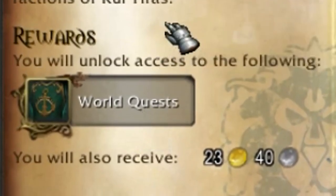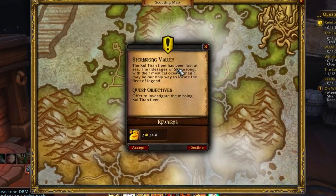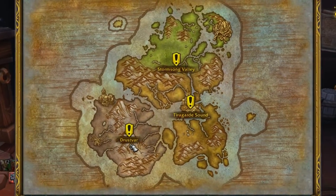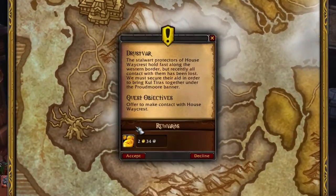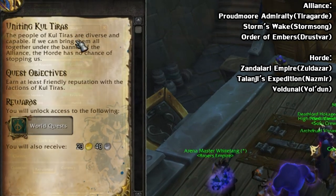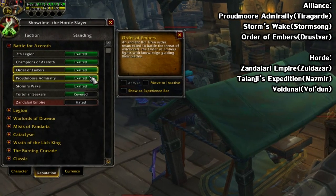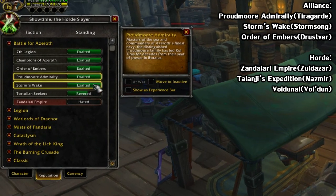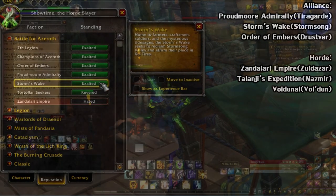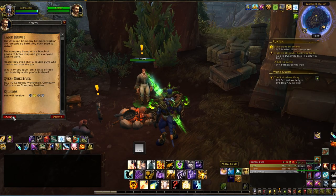If it's your first character though, you first need to do a bit of questing and complete a little intro quest series for all three of your zones, just until you unlock the foothold located there, and you also need to hit Friendly reputation with your main three factions. For the Alliance, that's the Proudmoore Admiralty of Tiragarde, the Order of Embers in Drustvar, and the Storm's Wake in Stormsong Valley. For the Horde, that's the Voldunai in Voldun, Talanji's Expedition in Nazmir, and the Zandalari Empire in Zandalar. You'll usually get this pretty easily just by questing in those zones for a short while.